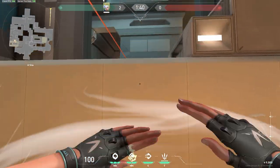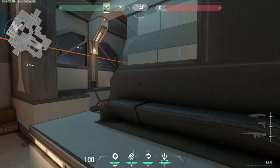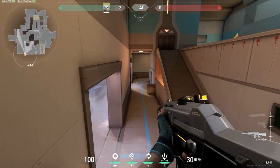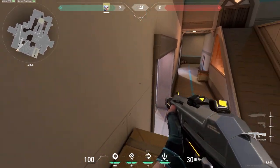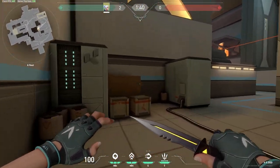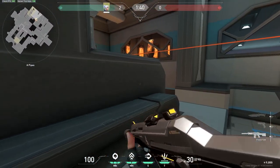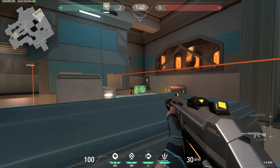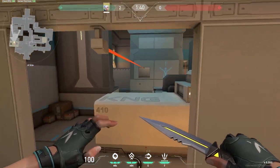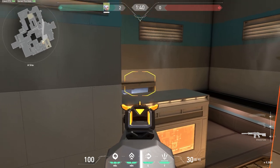If you want to use your ultimate on this site, you can use any of these boxes as cover and jump up from behind them to catch them off guard. On the attacking side, the first spot I'm going to show you is on top of this box — this is good in a post-plant situation if you're unsure if the defenders are going to flank through your spawn. If you want to get into this area of the A site, you can get onto these boxes quite easily, and then jump around these onto this platform. You can do this as any character but it's obviously easier as Jet, and you have quite a nice head glitch on any defenders in this area. Once the spike's planted and you're trying to defend the A site, if you can get up onto this platform, you have a great angle if any defenders are rotating through their spawn.